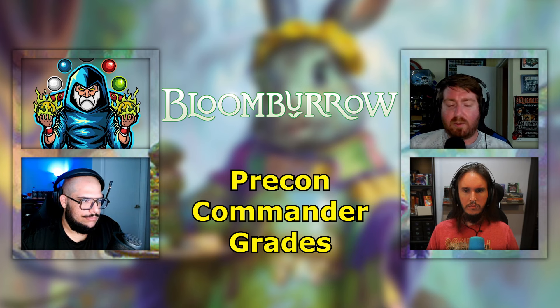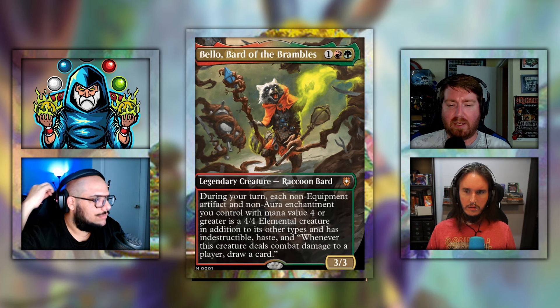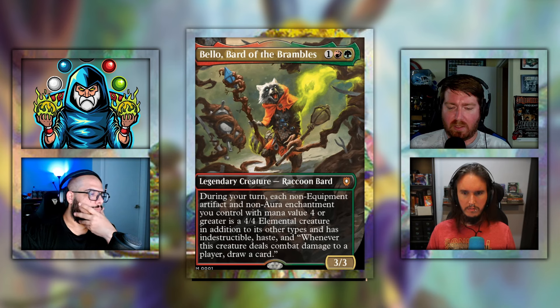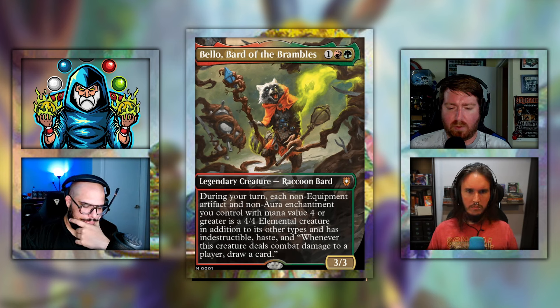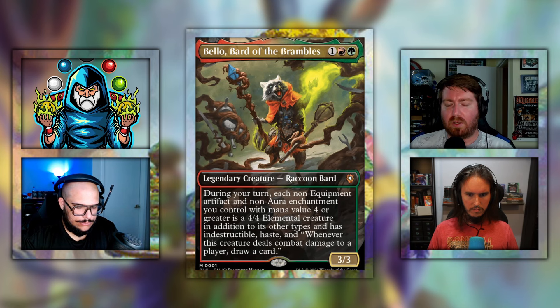Let's go ahead and get started. We'll talk about this first deck, Animated Army, helmed by Bellow Bard of the Brambles. It's one red and one green for a 3/3 legendary creature raccoon bard. During your turn, each non-equipment artifact or non-aura enchantment you control with mana value four or greater is a 4/4 elemental creature in addition to its other types, and has indestructible and haste. Whenever this creature deals combat damage to a player, draw a card — that is a lot stapled onto that card.